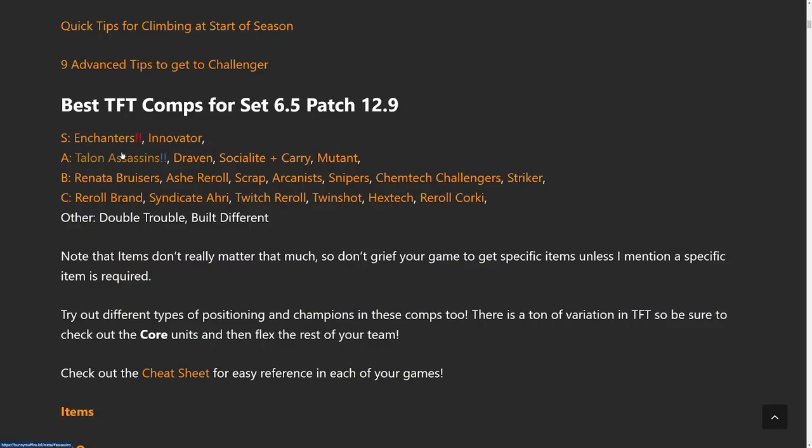Continuing in the A tier, I think the best comp to climb with right now is Talon Assassins. They're just really easy to play and very solid. After that, Draven got a huge buff so he bumped up to A tier — maybe even borderline S tier depending on how good you are with him. And then Socialite plus carry is still solid, and Mutants are often played with great results. They're kind of the biggest go big or go home comp right now because it depends on what mutant trait there is.